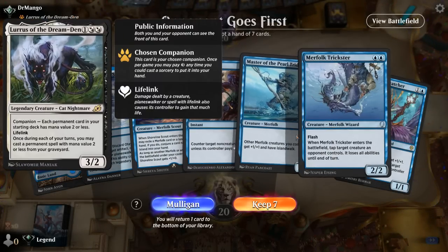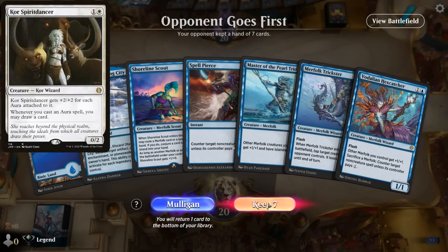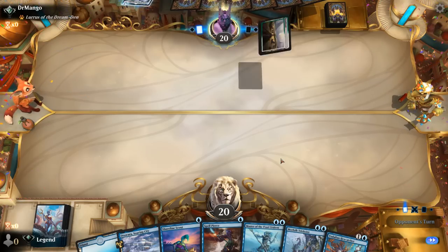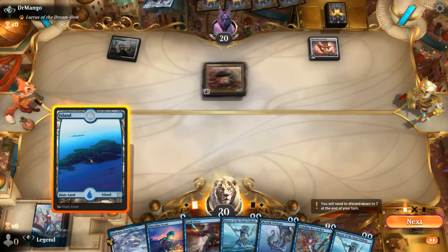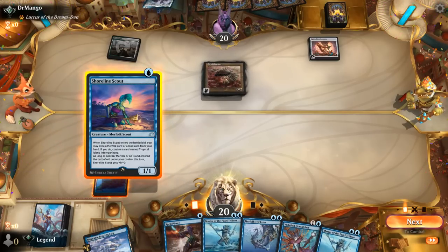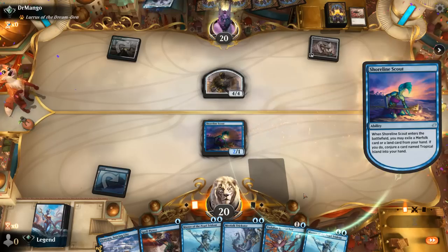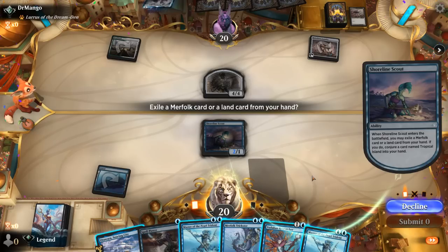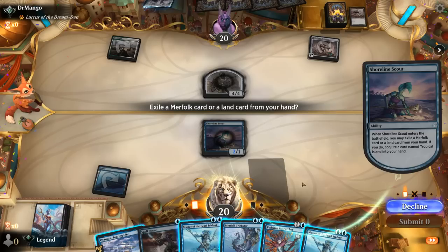Game 6, we're on the draw facing Lurrus as a companion — could be an Arcanist or Spirit Dancer Orosc deck, so we have a good mix of interaction. Scout finds us a blue-green dual land. But it's actually a Thopter Tribal deck playing green with Retrofitter Foundry, which can already make a 4/4. Hex Catcher isn't going to be at its best here since the opponent can easily pay the one mana, so we consider Trickster and Spell Pierce lines instead.